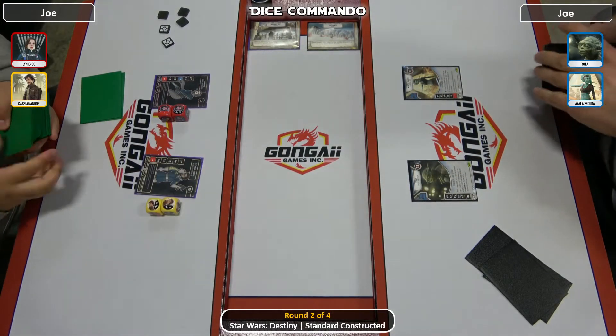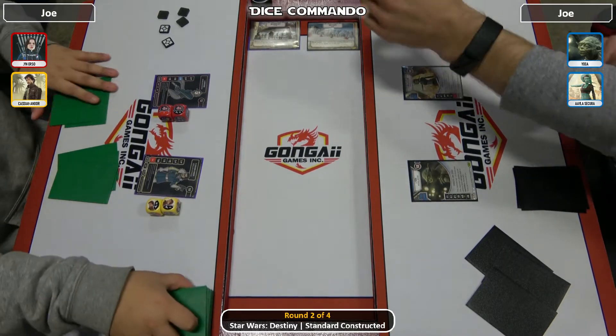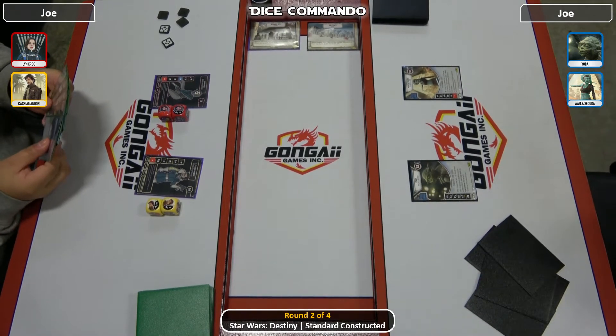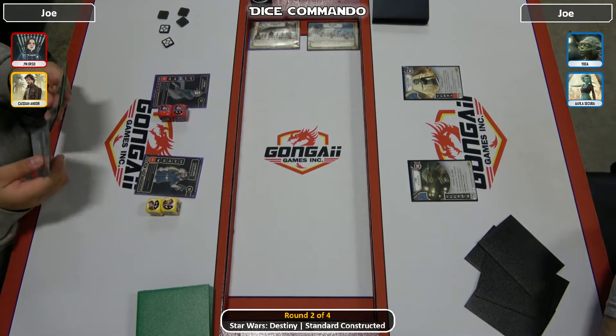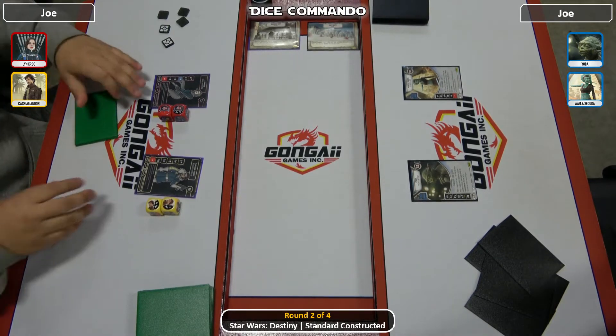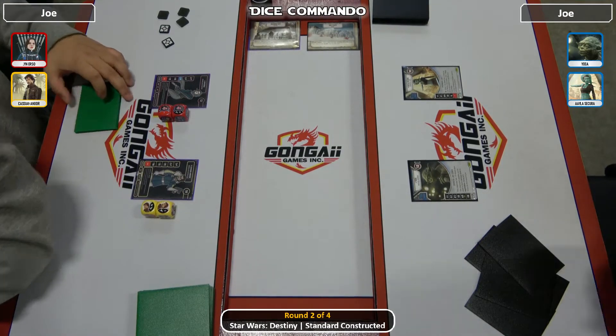Welcome back to Dice Commando for Round 2 of today's Standard Tournament here at Gongai Games in Portland, Oregon, USA. On the left we have Sarah, playing her familiar Jyn Cassian, or Millkill version - she is on Occupied City. On the right we have Joe, who took down Round 1, playing Yoda and Aayla on the Salt Flat. Do note, Aayla is not a leader, even though she is actively leading in her photo.